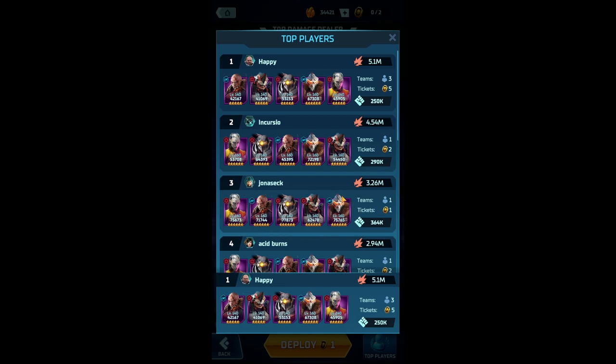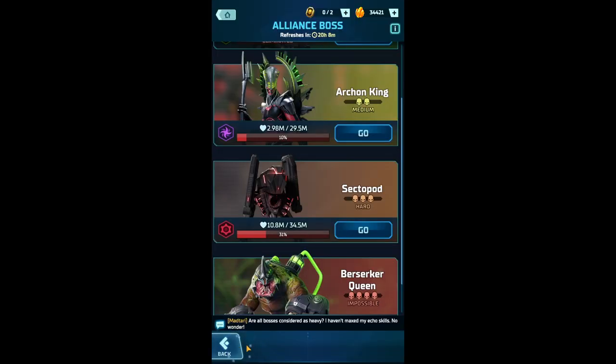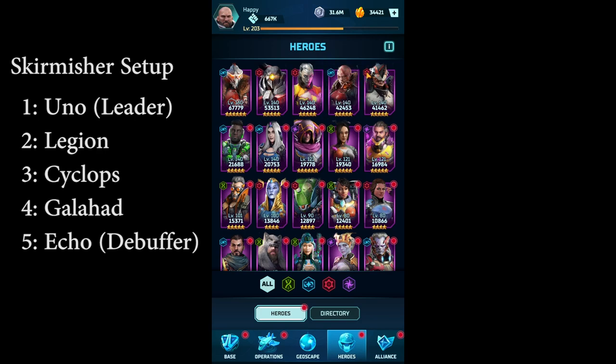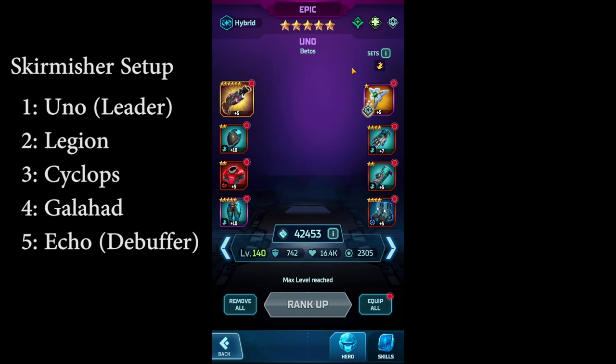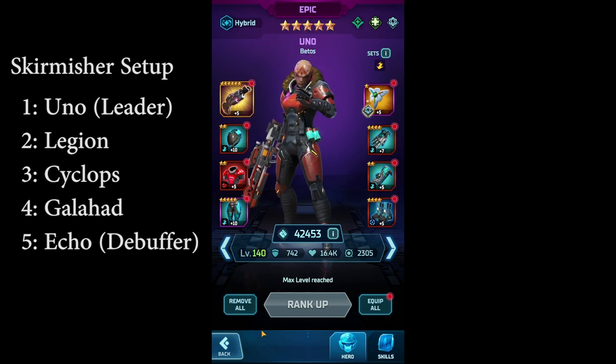Top player Jonas did 3.2 million with one ticket, and we'll look at his setup which he shared on Discord. My heroes are only at 130, 45-star, while Jonas is already maxed at 166-star heroes. Let's start with a more basic setup for those not fully advanced yet. I use a setup with Uno as leader — a skirmisher setup — because I don't have many heroes maxed out, and the skirmisher setup works well with most bosses.